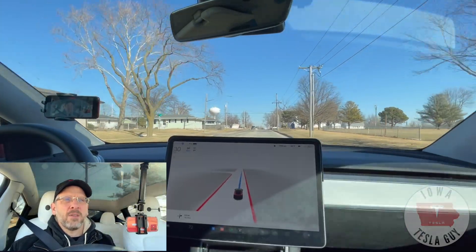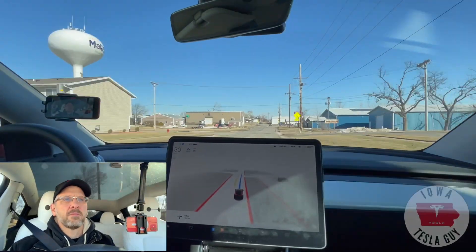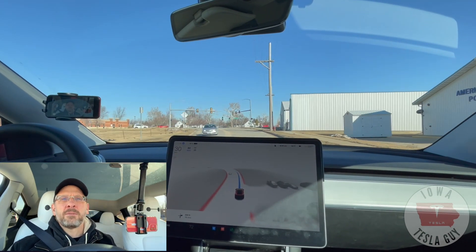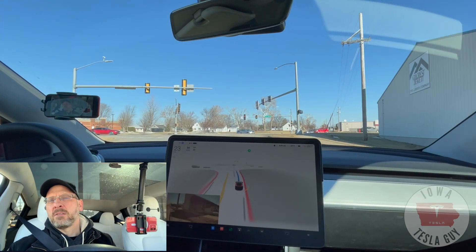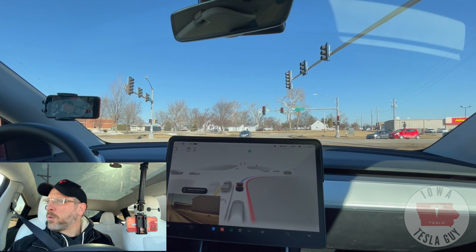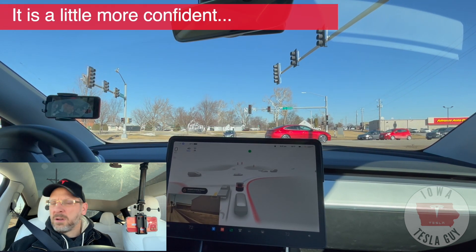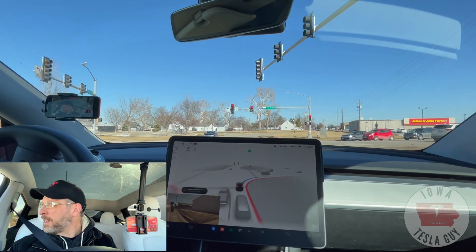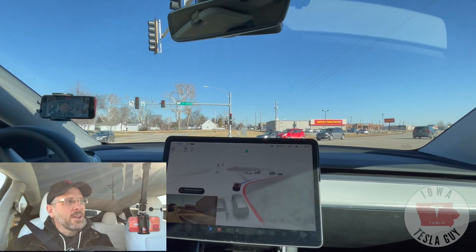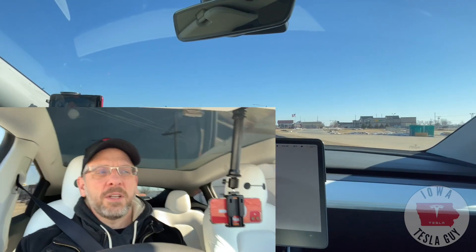Doing a wonderful job staying on my side of the road. We've got a nice signal-based right turn here — we'll see what it does. Got a signal. Looks like we got a yellow light. We did stop a little bit behind the line, but we are inching forward — it's a little more assertive in inching forward, which has been a problem in the past. There's oncoming traffic — it's going to go. Nice, smooth right turn. And we made it to our destination, the convenience store.